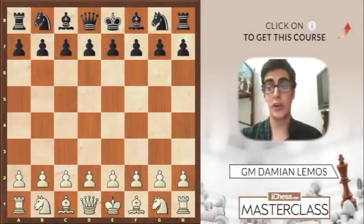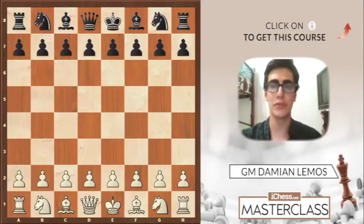We continue working on positional chess and this time we'll see a game played between two former world champions, Garry Kasparov against Tigran Petrosian. Let's get started.